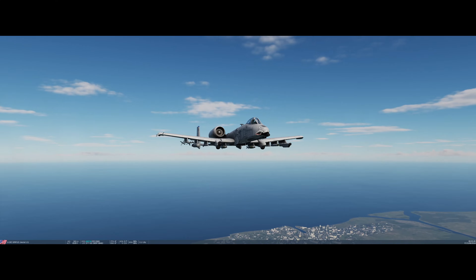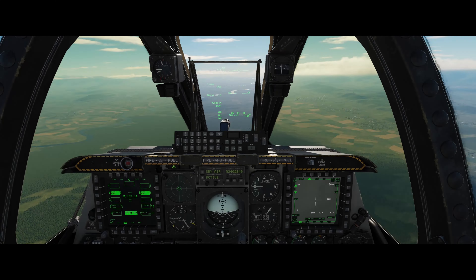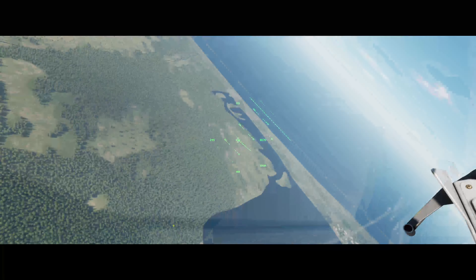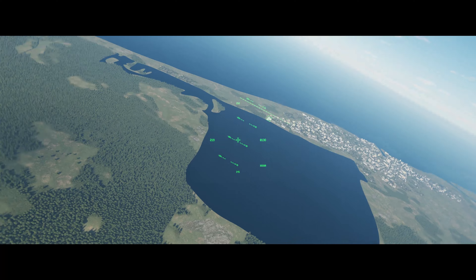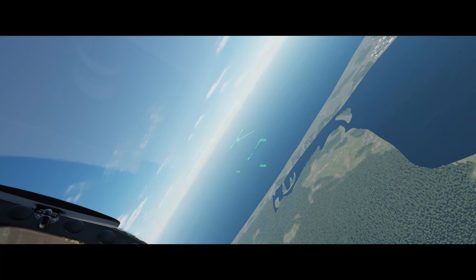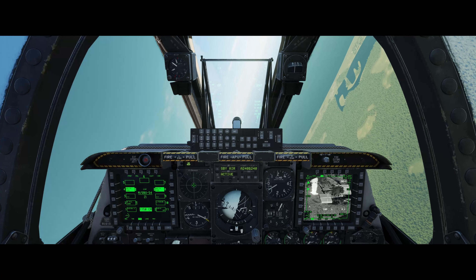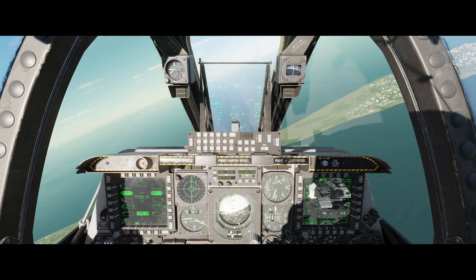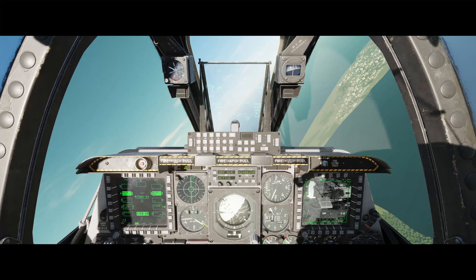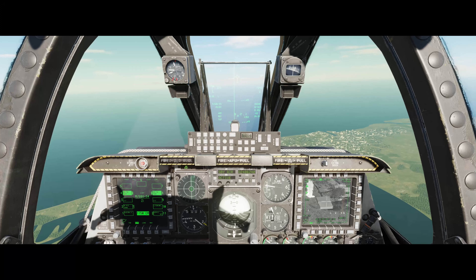I've been following the JTAC's direction, which is to egress north and then back to wherever the IP or the wheel is. However, he's getting some early warning — or rather electronic warfare chatter — so now he's requesting two GBU-54s on the two buildings immediately northeast of the two tanks. It's like a headquarters. So we're going to do a re-attack.